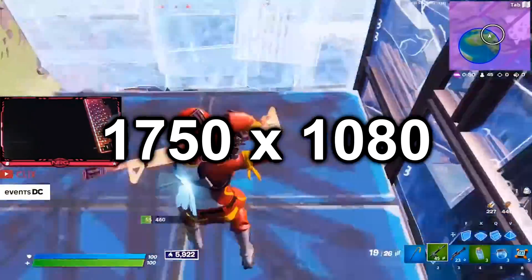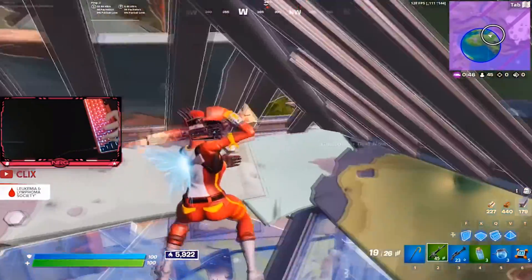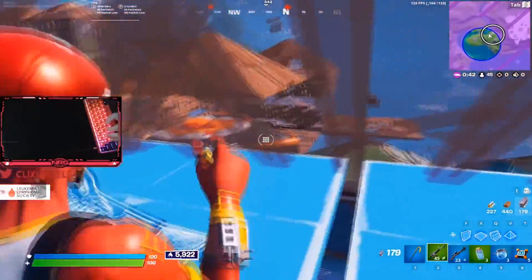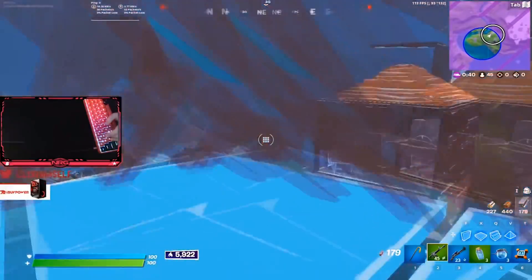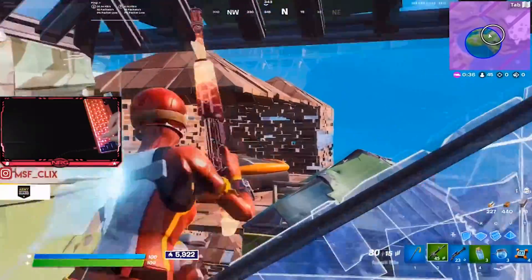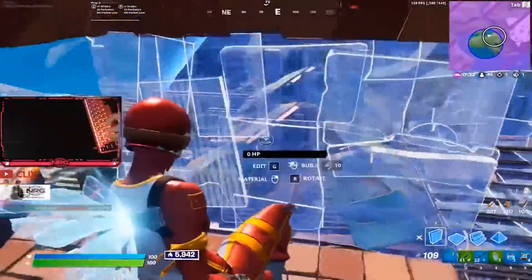For the third spot, we have 1750x1080. This is the best resolution for making your game look good, but still giving you an increased amount of FPS. It isn't as much of an FPS boost as some of the others on this list, but if you want your game to still look a lot like native and get a little bit more FPS, then I would 100% use this resolution.